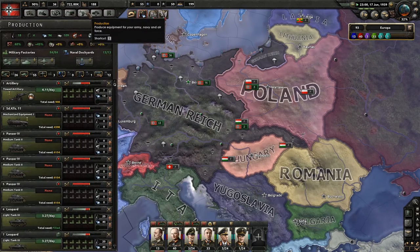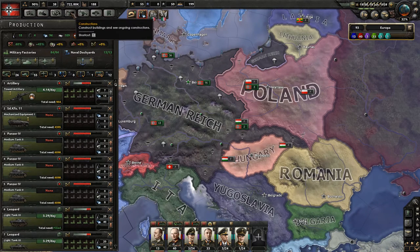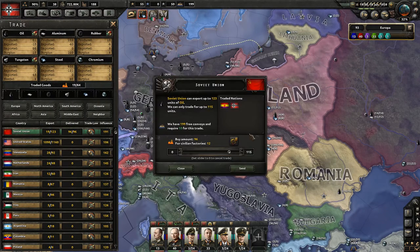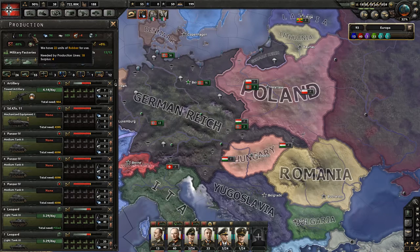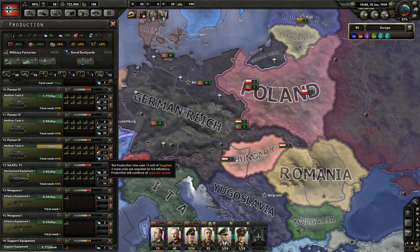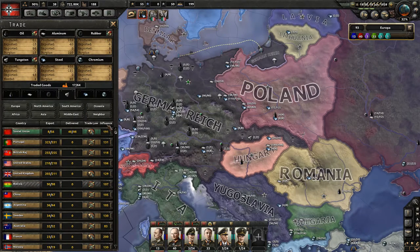We're doing fairly well on oil and rubber. We could actually dial down our oil agreement to just the amount we need. The rubber surplus is all right. We still need some tungsten — it's missing for medium tanks. I guess I'm going to go for the tungsten, because we definitely need it.